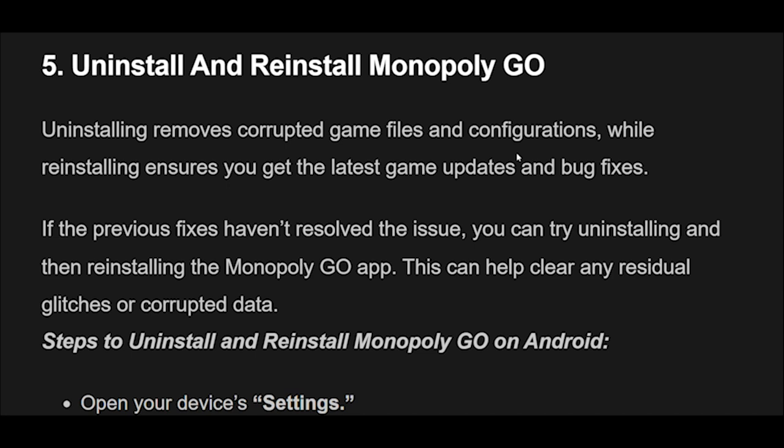Fix 5: Uninstalling removes corrupted game files and configurations, while reinstalling ensures you get the latest game updates and bug fixes. If the previous fixes haven't resolved the issue, you can try uninstalling and then reinstalling the Monopoly Go app. This can help clear any residual glitches or corrupted data.